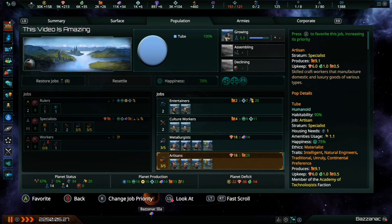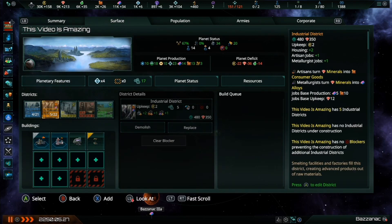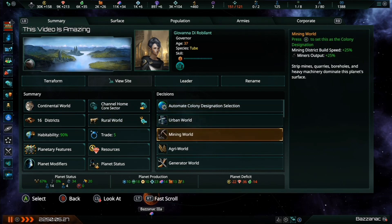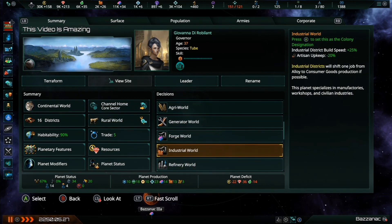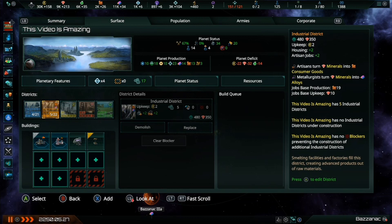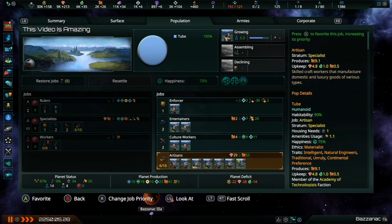Now that we have some industrial districts on this colony and pops working the new jobs, our production of both alloys and consumer goods have both increased. But we want this colony to mainly produce consumer goods instead of splitting its production between these two advanced resources. By changing the colony's designation, we can have our industrial districts instead create two artisan jobs and not just one. Head over to the Summary tab and select the colony designation box, then change the colony's designation to an industrial world. Select the industrial world designation and check the population tab to make sure that all your pops are now working the desired jobs.